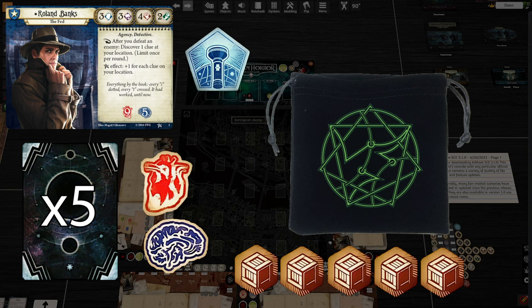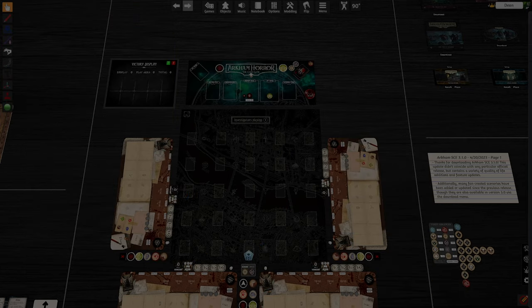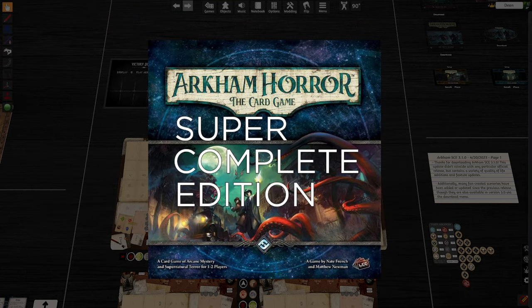If you look at the screen, you'll note that we are using something called Arkham Horror the card game super complete edition on Tabletop Sim on the PC. This type of program does create a bit of game setup atrophy, because it can be done with simple clicks to get everything set up. The reality is that Arkham Horror the card game doesn't always have a super intuitive setup — you've got to pay attention to what the campaign book tells you to do, because you are going to take your investigator and that deck and dive into one of these scenarios and hope to get out alive.